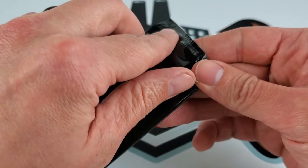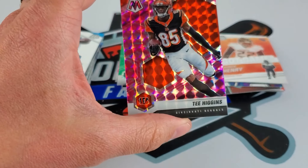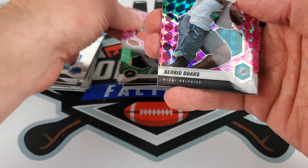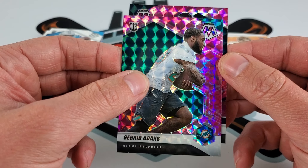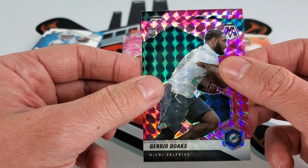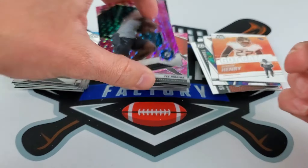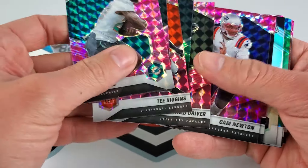Alright, our final pink pack — hopefully we got a decent name in the end. T. Higgins, Jared Doakes, and our final card — thought I saw something but it's not a rookie, it's Jalen Hurts. They mixed up or swapped our rooks there. Pretty abysmal five packs, I must say.